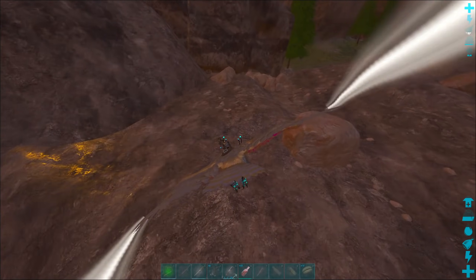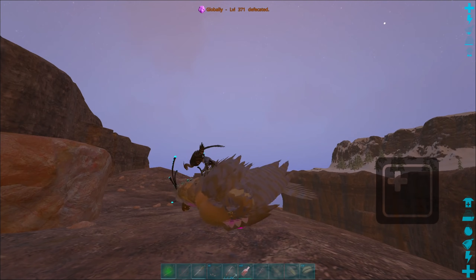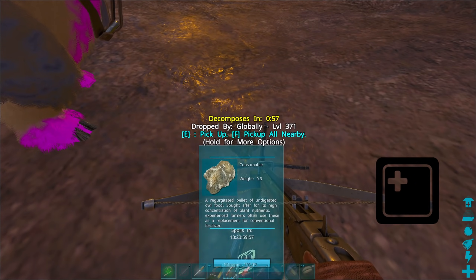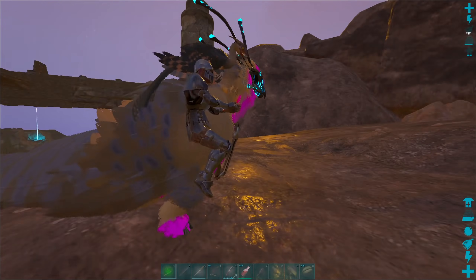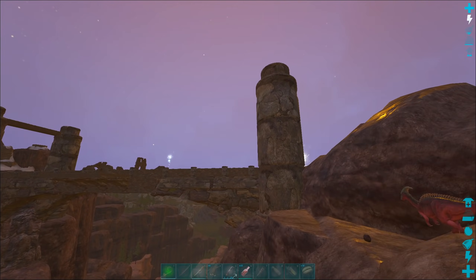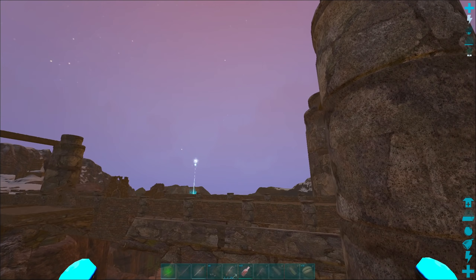The Owl produces one of the best forms of fertilizer in the game, which is owl pellets. These things have a ton of nitrogen and they're great for your plants. It's not as good as regular fertilizer, but it's almost as good and it's so much easier to produce.